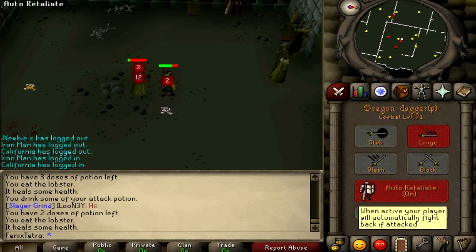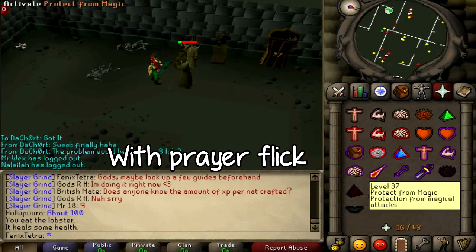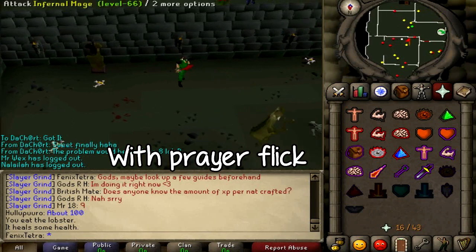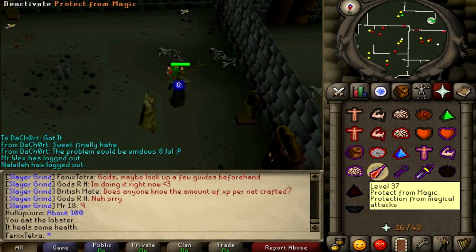It is easy to Prayer Flick after you get the hang of it. You basically want to press Protect from Mage as they're about to cast the spell, and then as the spell is heading towards you, turn the Mage Protect off. That's how you properly flick them.